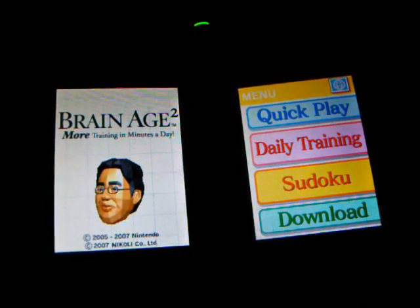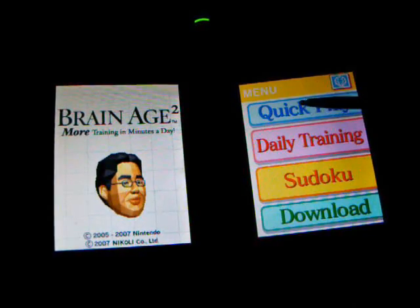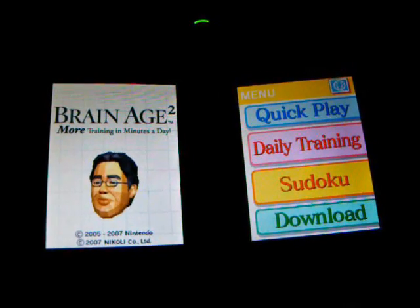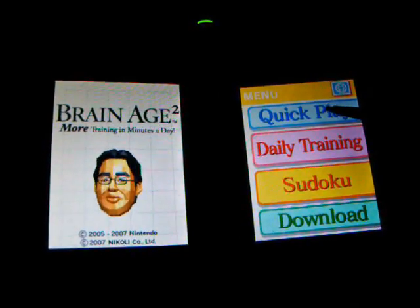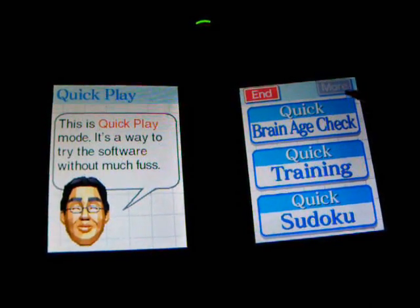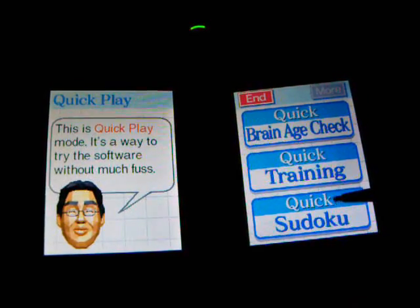There are four modes when you first start playing this game, and they are Quick Play, Daily Training, Sudoku, and Download. Let's check out Quick Play. In Quick Play, there are Quick Brain Age Check, Quick Training, and Quick Sudoku.